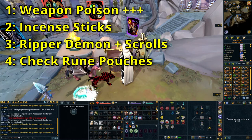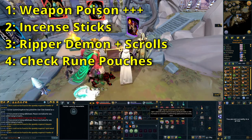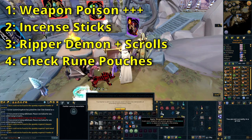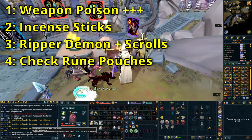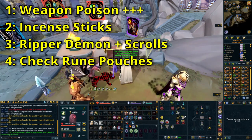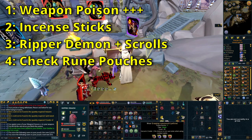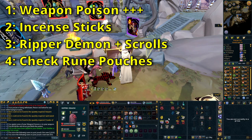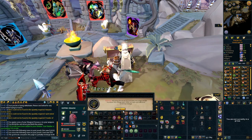If you're using a Fractured Staff of Amadil, you would swap to a Calgarian Demon — but otherwise just use a Ripper Demon. You want to use this over a Yak because the damage it provides is very important, especially on phase 4. Also check that your Rune Pouches are full and your books are charged. When you're ready, charge up your adrenaline and head to the boss arena.